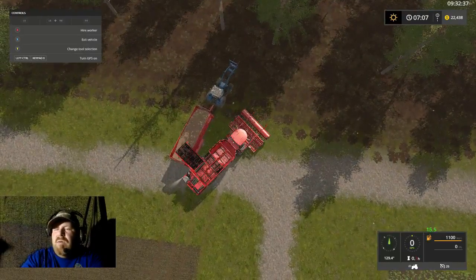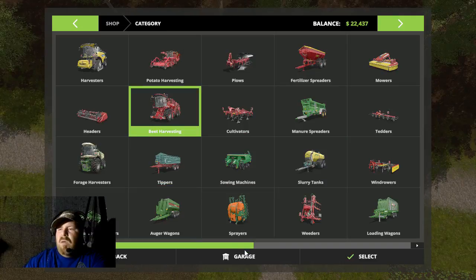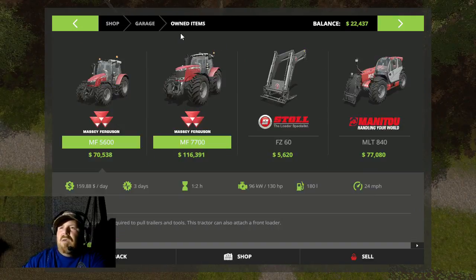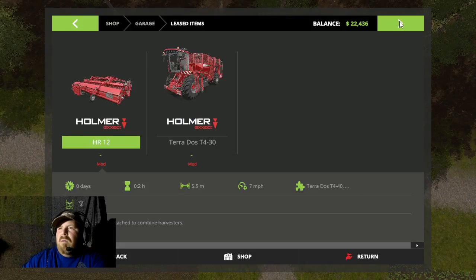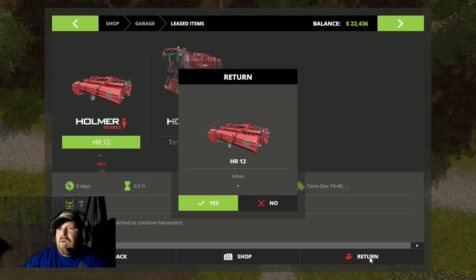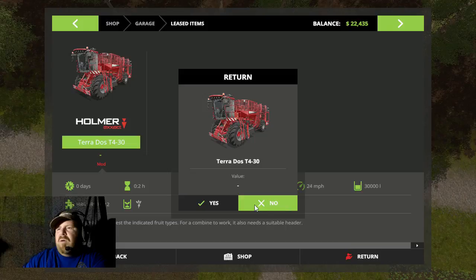We're down to zero. Store — garage — lease items. We're going to return them, yes. And return, yes. That's a whole lot simpler. I know it's wasting money but this way we don't have the whole kit and caboodle.